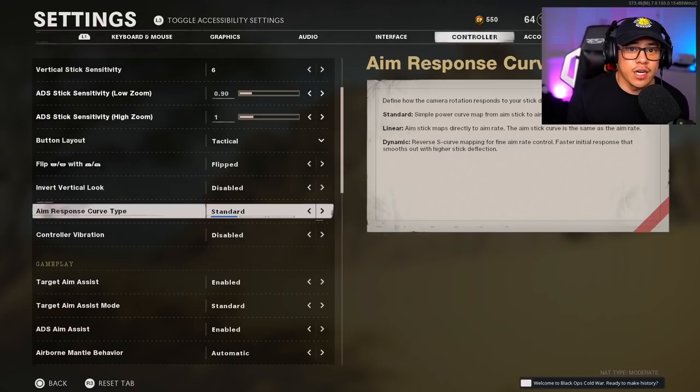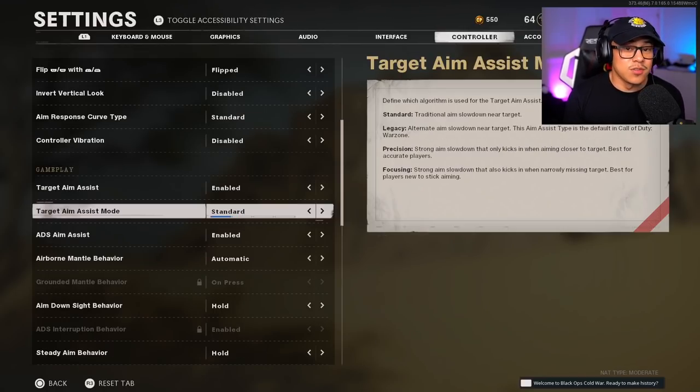As far as aim response curve type, I generally stay with standard — I've messed around with different settings and personally prefer it. Some people like dynamic, some like linear; it all comes down to personal preference, so try and test it yourself. For target aim assist mode, I also go with standard. Just go into a private match, try out different aim assist modes against bots, and see how you feel.